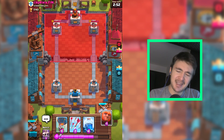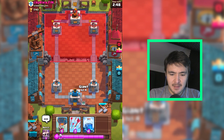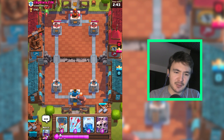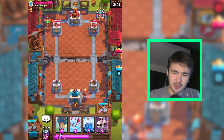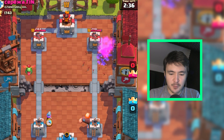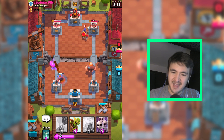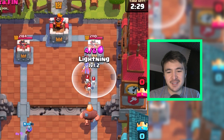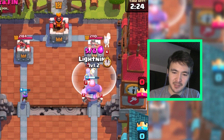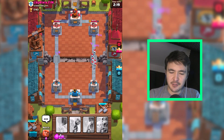Let's get the giant - I have my lightning spell. We could wait or we could just start getting the giant. If he spawns some units, I will just lightning spell them. This is definitely worth it. Let's get a musketeer. I will prepare my goblin barrel. There's a witch. I'm really tempted to use my lightning spell on that witch. More troops - this is definitely a lightning spell. Made a good elixir deal here.